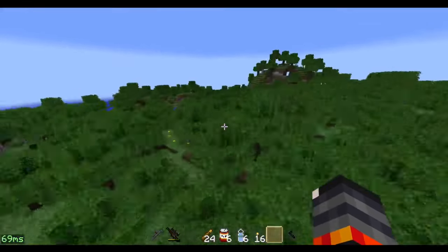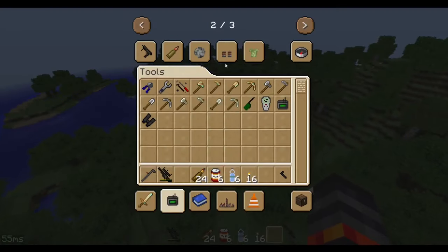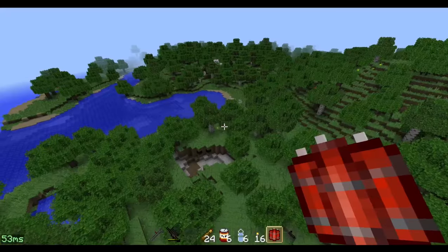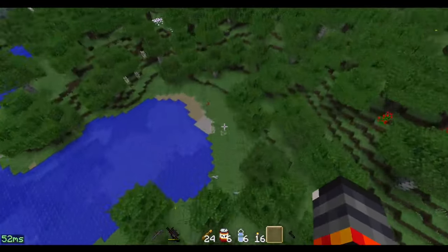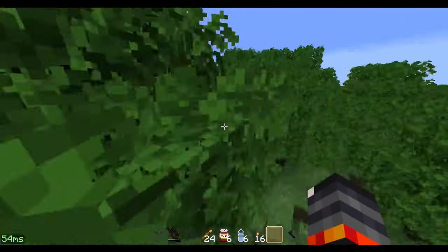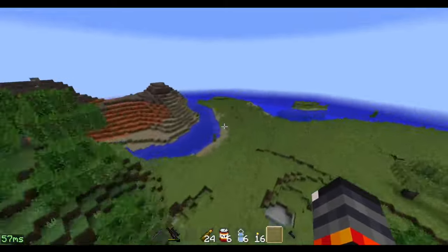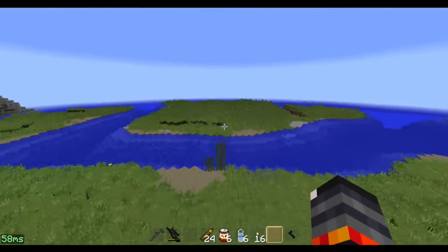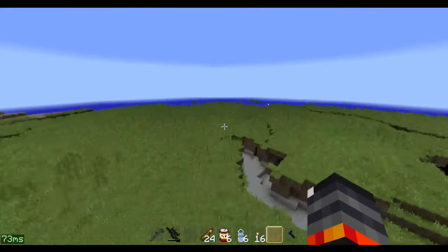I'm gonna look around and see if I can find a city while I explain features. There's TNT, which — as you can hear — makes very loud, very big explosions. But very good explosions. I really like the sound of that.